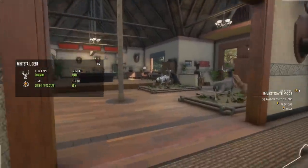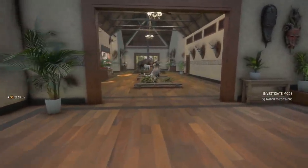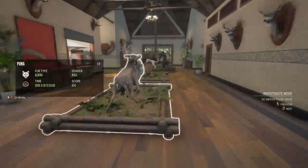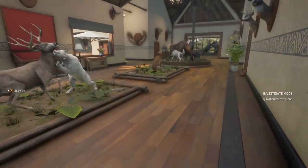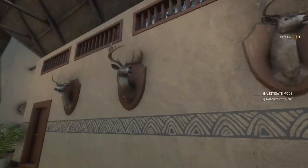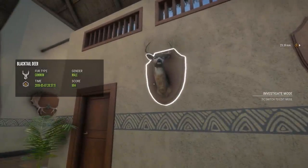I'm realizing this video is probably just going to be the North America lodge, and I'll do the other lodge in a separate video because this is going to be a lot of animals — this lodge is so much bigger than the old one. But we start to see a few more Yukon trophies as we go this way. We've got an albino puma with a 966 diamond blacktail. This wall I think is just all gold — 940 whitetail, 915 blacktail, 926 whitetail, and 904 blacktail.